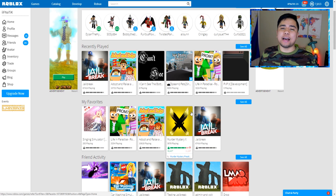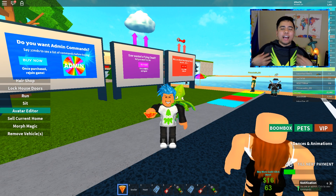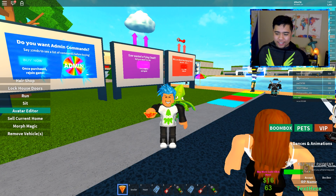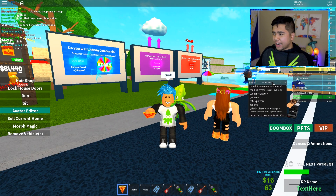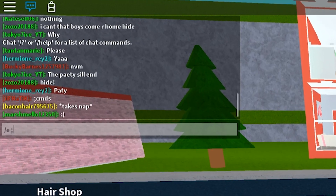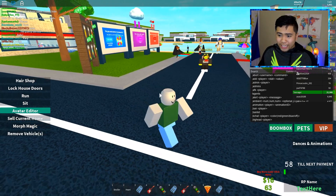If you guys are excited make sure to smash that like button down below. Let's jump into Adopt and Raise a Baby and see what we can do as Logan Paul inside of Roblox. Here we are in Adopt and Raise a Baby, and as you guys can see from my shirt we had to switch to a Logang Maverick hoodie. Let me actually do CMDS - we're gonna have the admin commands pop up on screen. I'm going to see if Logan Paul has an account on Roblox, so let me do slash e car ii fanatic Logan Paul to switch into the Logan Paul skin.